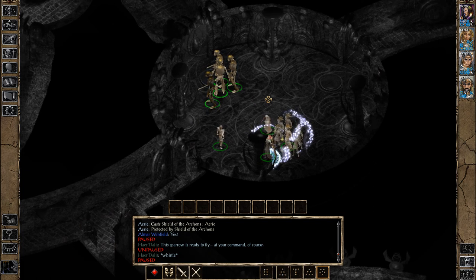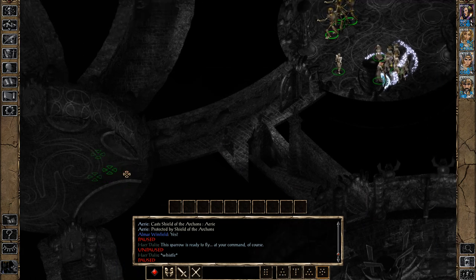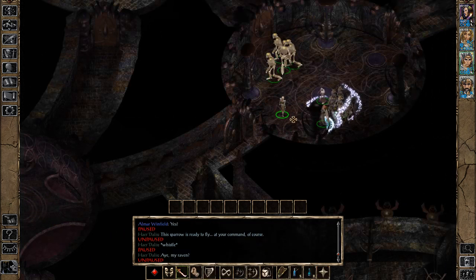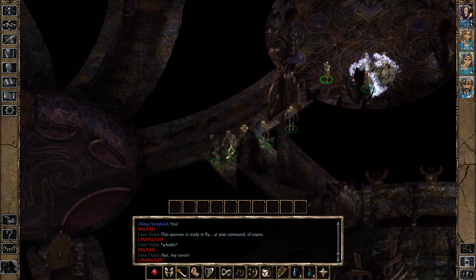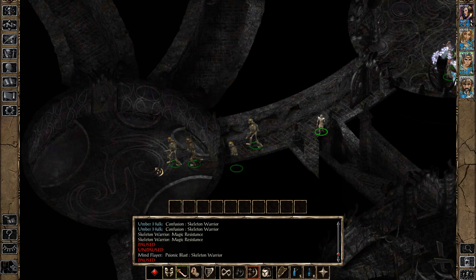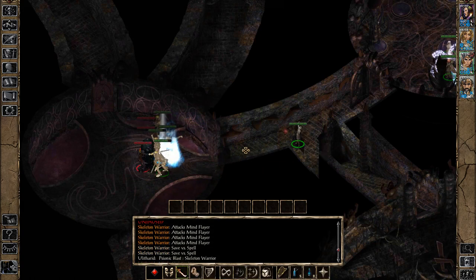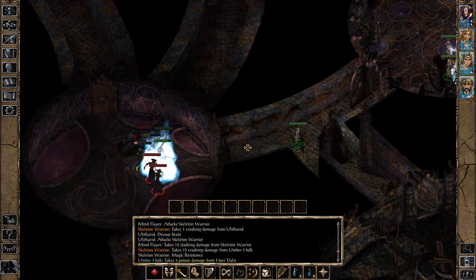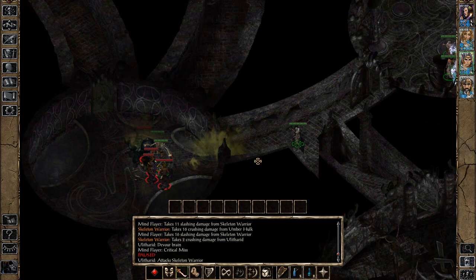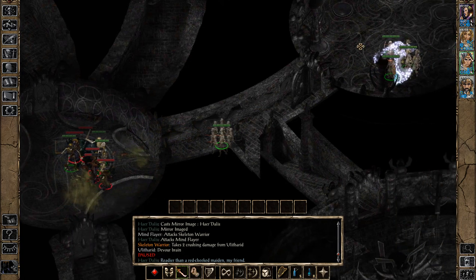The first strategy I'm going to show you is Animate Dead plus AoEs. Animate Dead is a great spell to use against Mind Flayers because they can't devour the brain of the skeletons — since skeletons have no brains. I'm playing on core rules, by the way. I send the skeletons in to take the initial hits, then I drop a Cloud Kill in the room. The Cloud Kill took out one of the Umber Hulks immediately and is dealing damage to the other Mind Flayers.